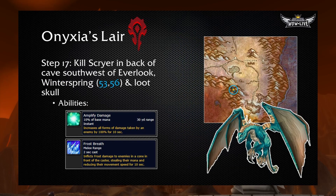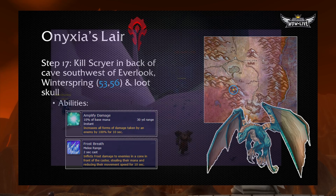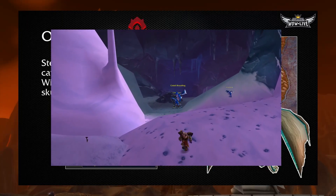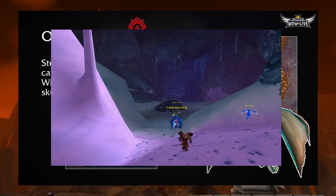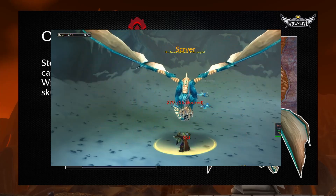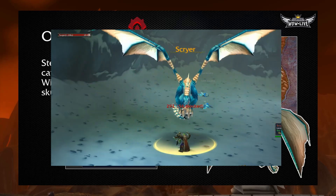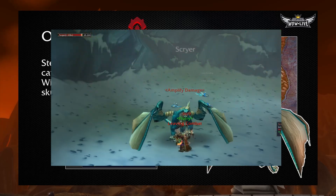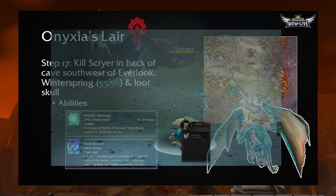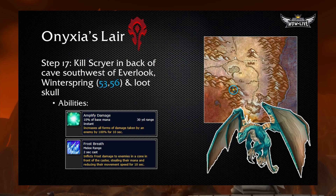The next one is also in Kalimdor but to the north in Winterspring, southwest of Everlook in a cave — his name is Scryer, at location 53.56. He lives in the back of a very large cave full of elite blue Dragonkin, so you're going to spend some time clearing the area. Once you get to him, make sure you clear all around him so you don't pull any more drakes or dragons. He has two abilities: Amplify Damage, which increases all forms of damage taken by 100% for 10 seconds, and Frost Breath, which will steal your mana in addition to slowing you down. Once you kill him, make sure to loot his skull.